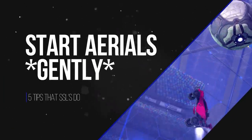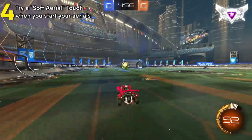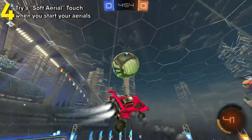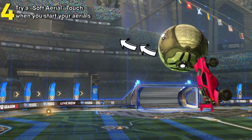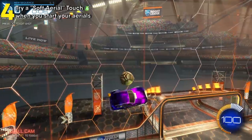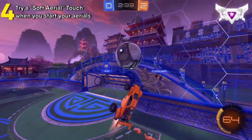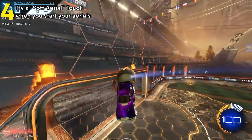For tip number four, we're back to aerial stuff, and this one is a subtle thing I caught on to. There's no question that Supersonic Legends are cracked at aerial plays and air dribbles — but why? If you're around the platinum to diamond level, you're likely hitting some good aerials but failing to get efficient aerials. In this clip, a player uses the wheels of his car to get a soft aerial touch, which enables him to get another aerial touch and go into a flip reset. If he had just flown up and hit it with the front of his car, he wouldn't be able to stay with the ball. Experiment with making the first touch of your aerials softer so you can set yourself up for more efficient aerial plays.